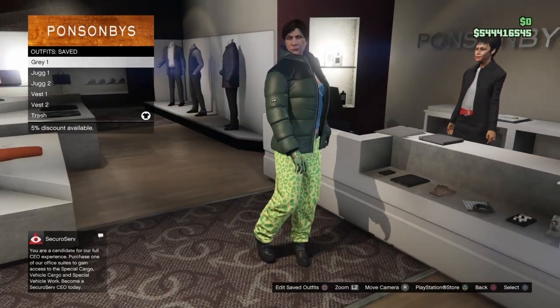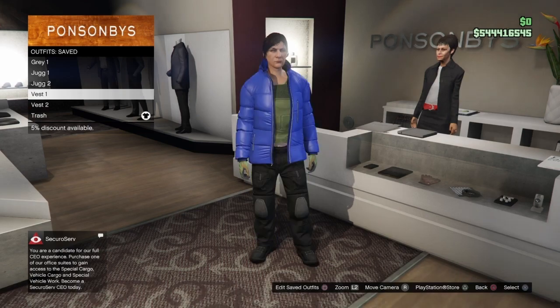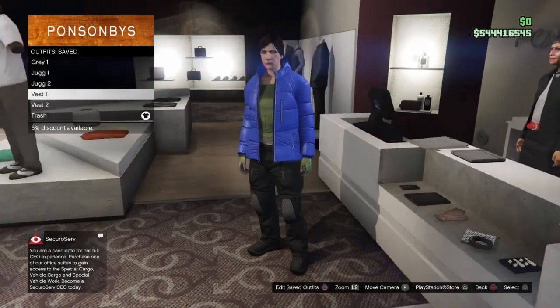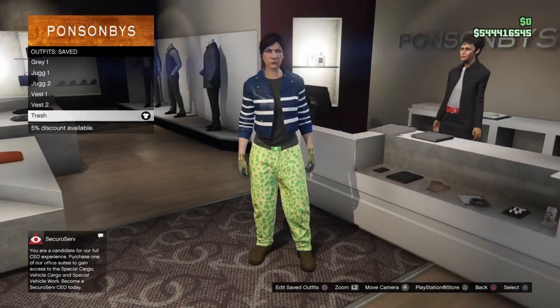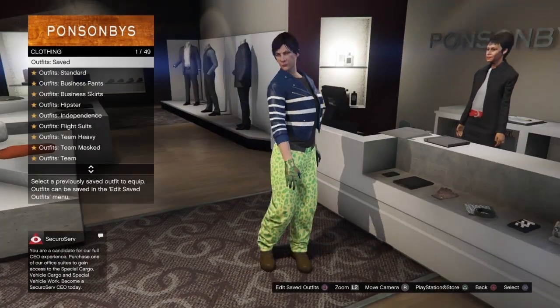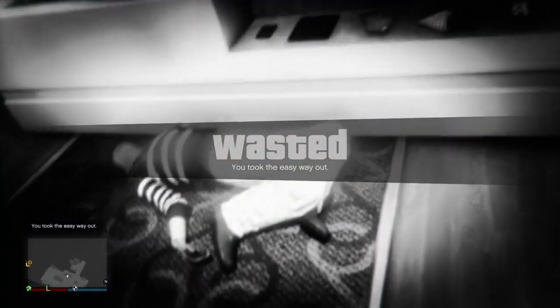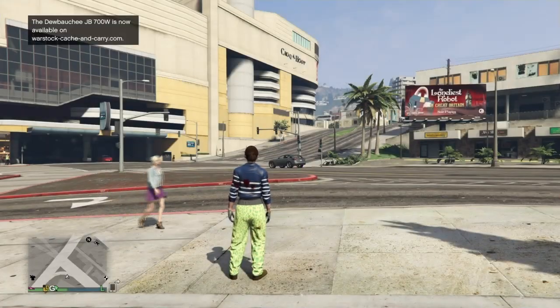So these are all the outfits: the first for the grey rookman outfit, numbers two and three for the juggernaut, four and five for the CEO vest, and the last for the trash outfit. Once you have all these outfits saved, bring up your interaction menu and take the easy way out. This will force a game save and save all the outfits we just made.